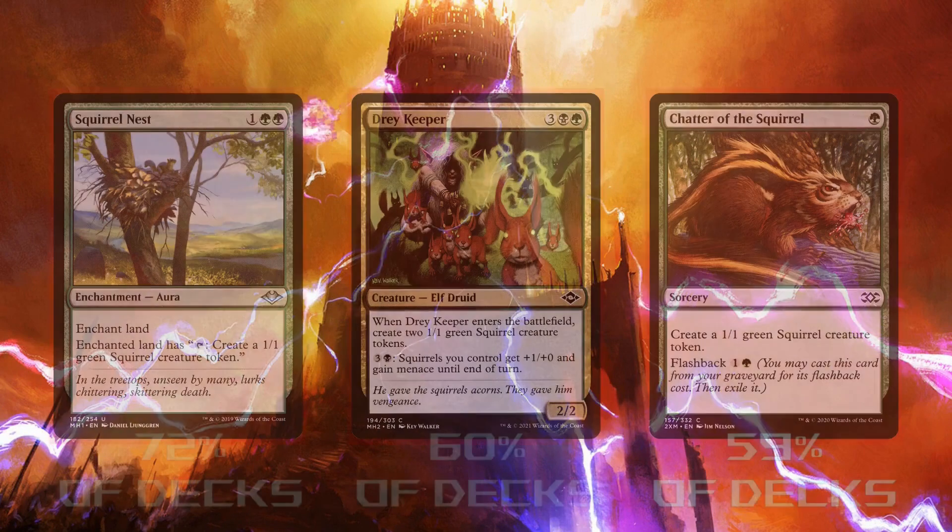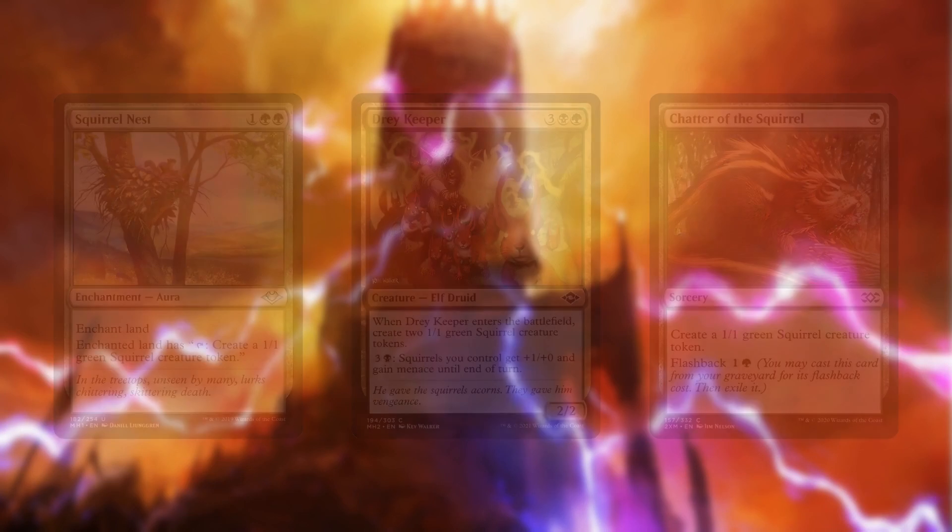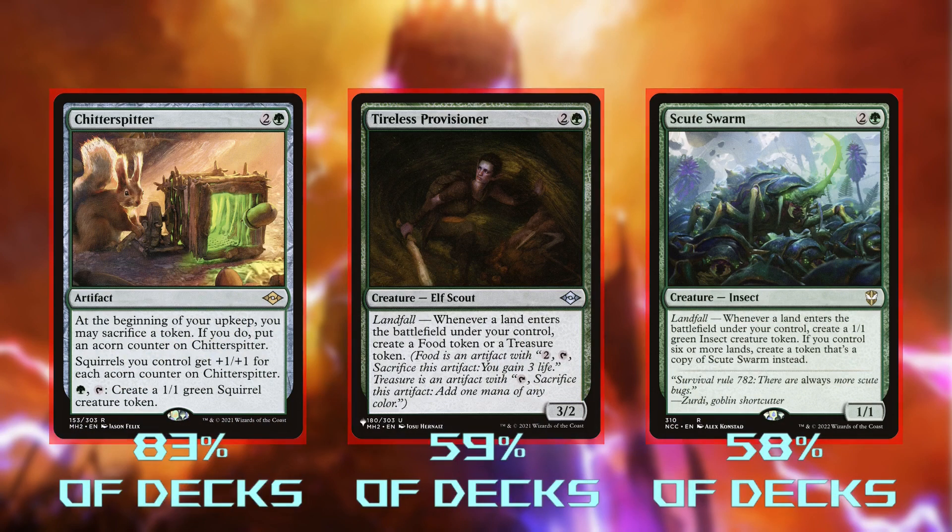Squirrel Nest, Drey Keeper, and Chatter of the Squirrel are really inefficient. Compared to the other token makers we have — 5 mana for 2 tokens, 3 mana for 1 token, or even 3 mana for 2 tokens in all — these came in dead last when I ranked all the token makers in the deck, and the timing of the Nest makes it clunky if we want a turn 3 Chatterfang. Likewise, Chitterspitter, Tireless Provisioner, and Scootsform are all really slow and clumsy in the face of a turn 3 Chatterfang. The best token makers in the deck all come down turn 4, and we're never going to choose these over those.